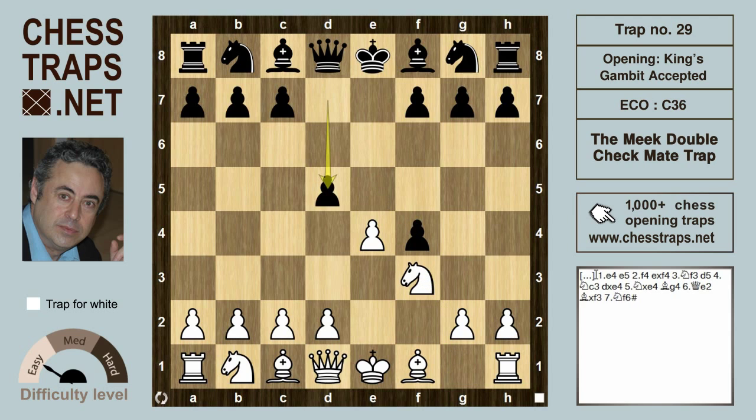Black can play d5, which was a favorite of two former world champions — two greats of the chess world, Kasparov and Karpov. After d5, white can capture on d5, push on with e5, or play the move that was played by English grandmaster Stewart Conquest: knight c3.